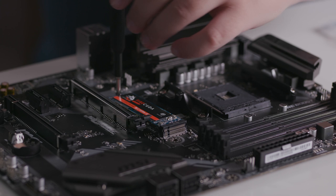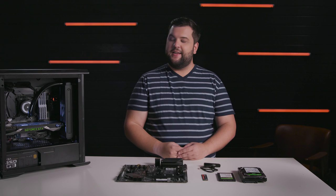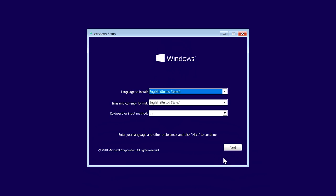Make sure your M.2 slot is M-keyed if you're using it with the FireCuda 510. If your SSD isn't fitting into your M.2 socket, you may not have a matching key configuration. Your HDD installs in the 3.5-inch bay, connecting to your motherboard with the supplied data and power cables. Once your two drives are physically installed, boot up with your Windows OS media inserted, and your operating system installation should begin.